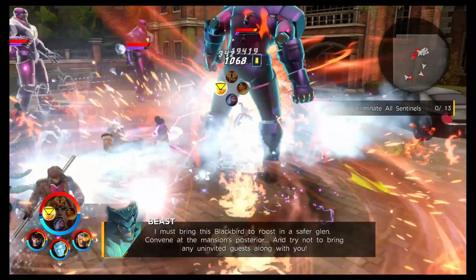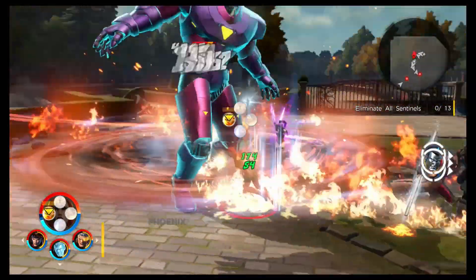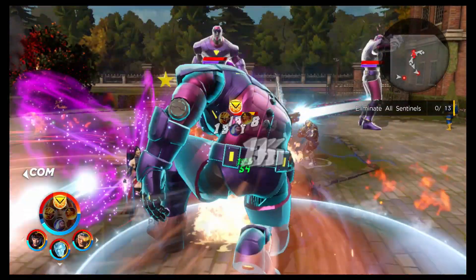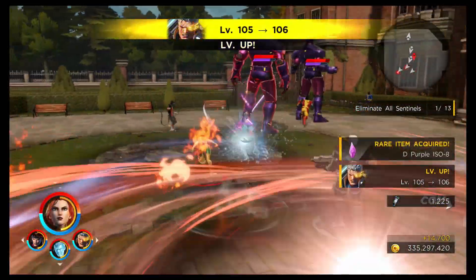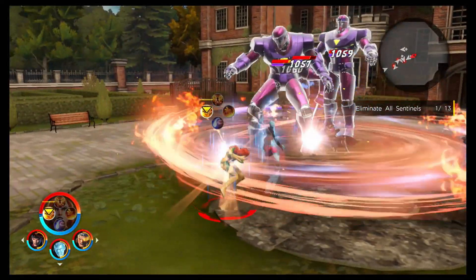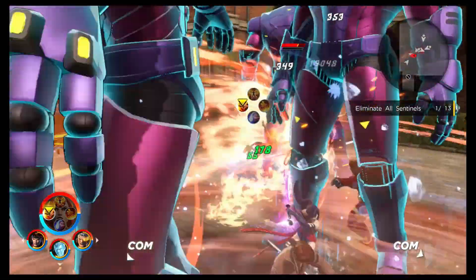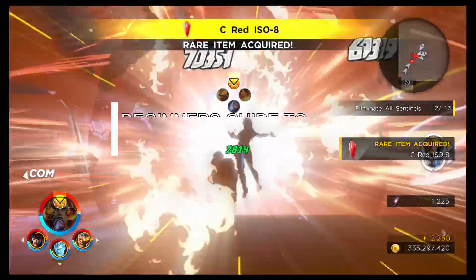It's been a while but today we're back with another beginner's guide for Marvel Ultimate Alliance 3. The next four guides I'll be doing will be covering the X-Men characters that released. A poll determined the order, and coming in at a whopping 42% is the character you see on screen at the moment — the incredible Phoenix, or Jean Grey.